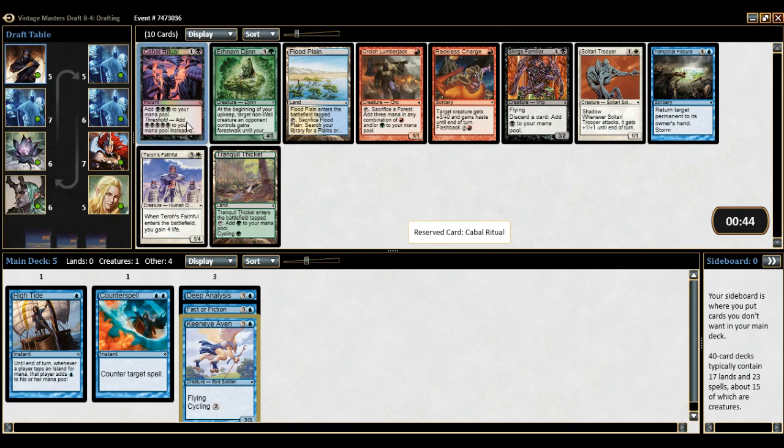I can pick up a Cabal Ritual here, the other option being a Floodplain. I think I'm gonna pick up the Cabal Ritual just to kind of hone in on what I want to play, and if it doesn't work out then it doesn't work out.